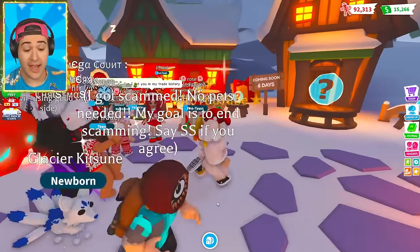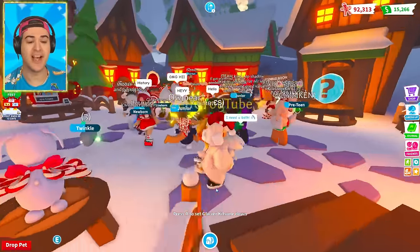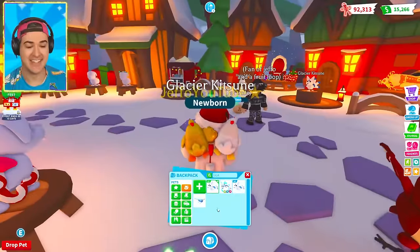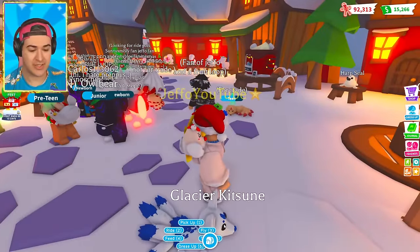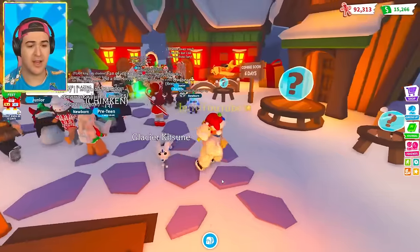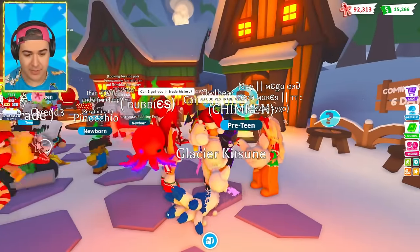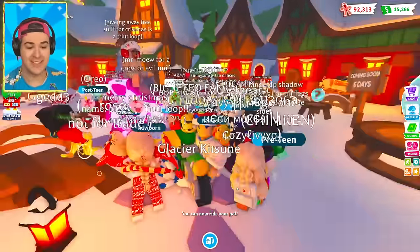I actually like the glacier kitsune — I was thinking oh, it's very similar to the other kitsune, but wow! When you pick him up — oh wait, maybe he just looks like that when he's stinky. He just looks like that if he's very stinky. Let's take out the other one. I definitely want to trade some of these. Let me feed him a ride potion so you guys can get a close-up look at the tail — there's like ice cubes or icicles, it's so neat.